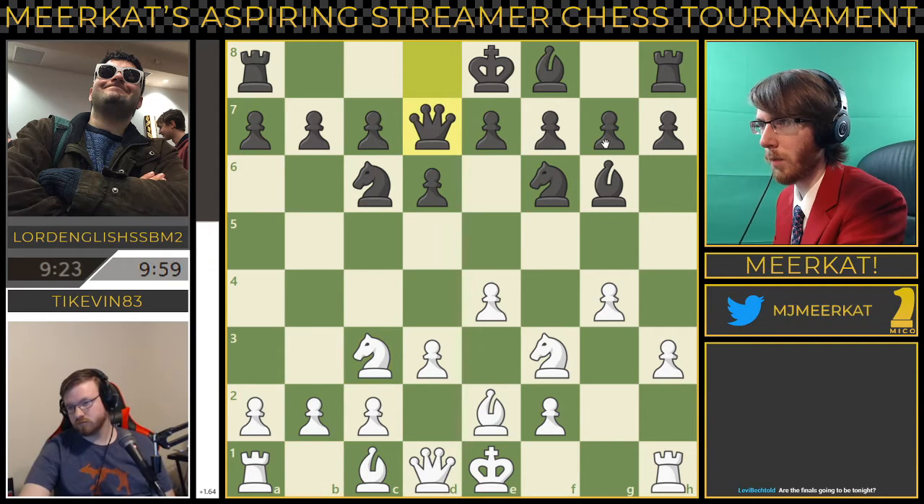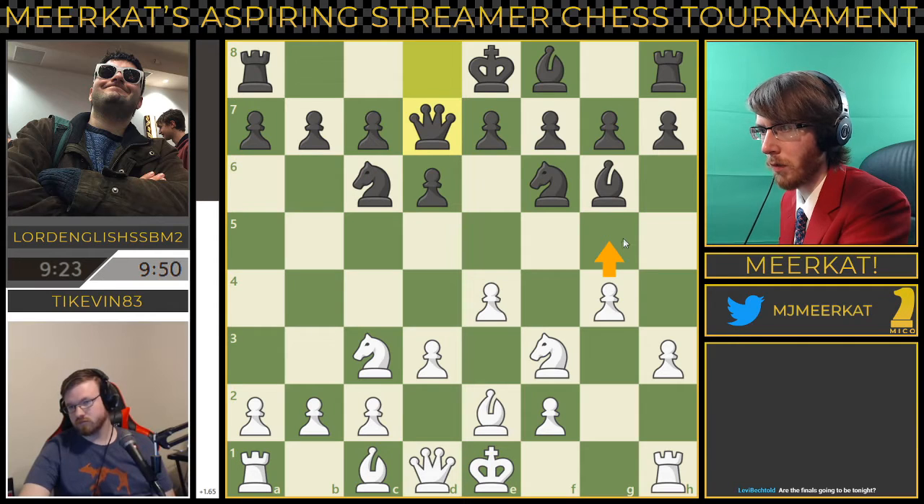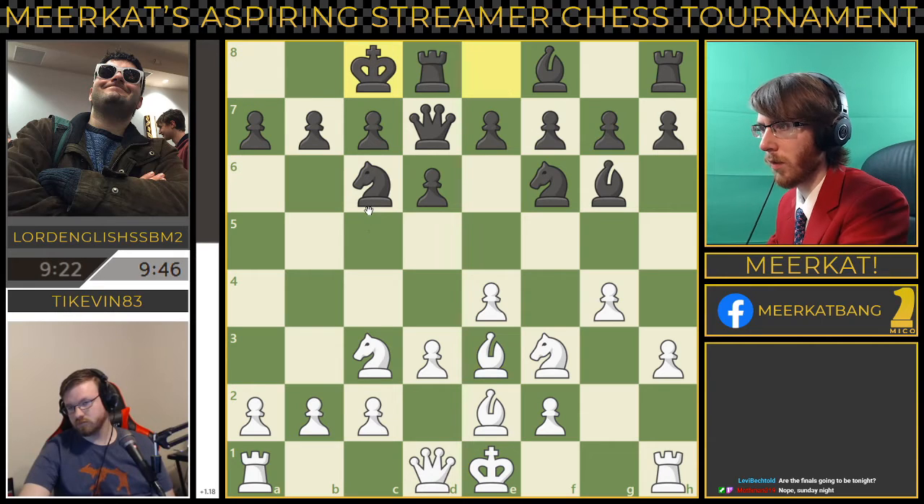He moved the queen up, so his idea here is to castle queenside. Actually, g5 would be a great move here from TyKevin, putting pressure onto this knight — it really only has two spaces it can go, just those two. He brings the bishop out, so his idea is now to castle queenside. And there is black's queenside castle.